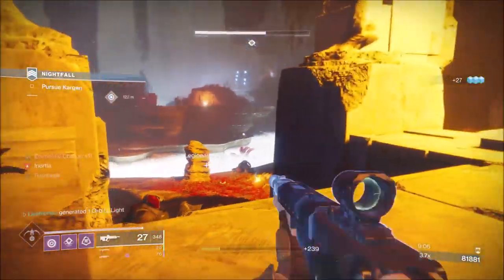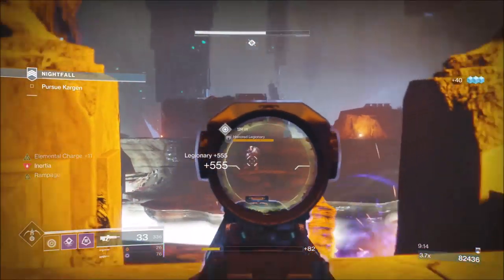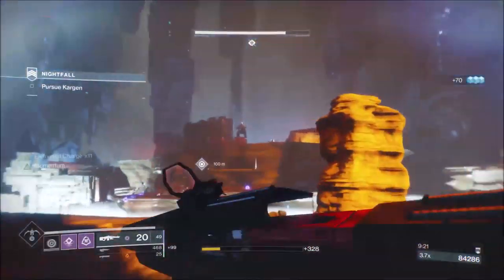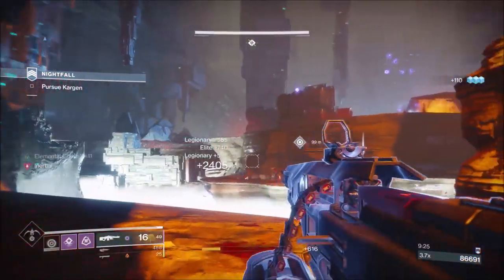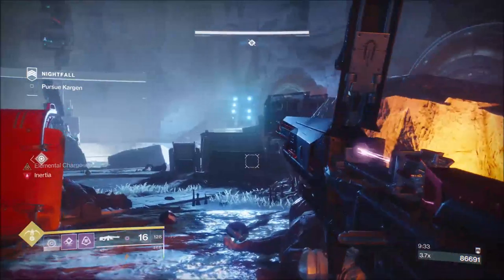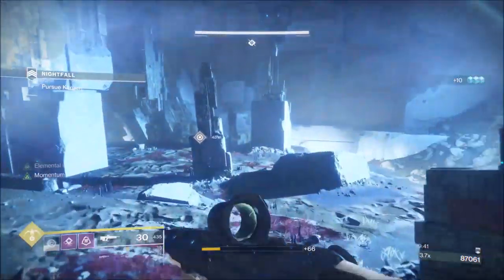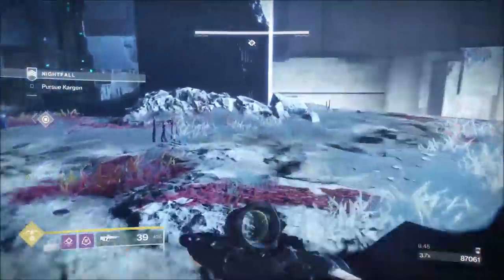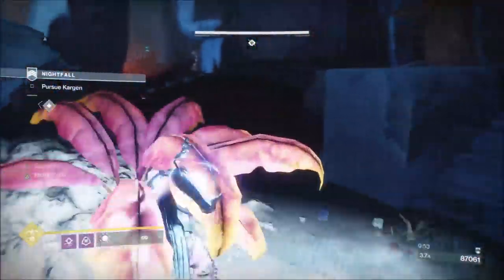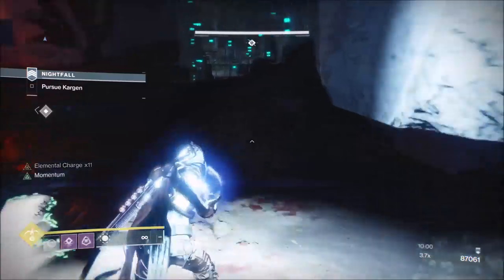I've come over here, cleared all the adds, and now the remaining adds will come to me. Range is safety. Once you start whittling down the numbers, it's almost a self-preservation thing — they're not so interested in pushing you. It's like how a shark is scared off by another shark's blood. It's kind of the same with the Cabal: if they see a lot of Cabal bodies, they do that thing where they jump up in the air. They don't push so much once you've wiped out the larger percentage of them.